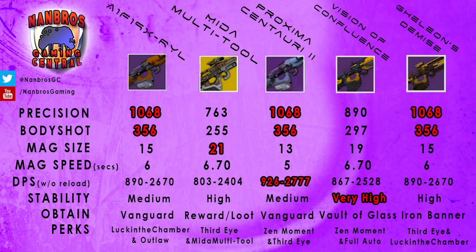Alright guys, that was part 1 of our scout rifle comparison guide. Preference goes to the Vision of Confluence for its solar damage, or Galleon's Demise for the added stats over the A1. Don't miss out on part 2 where we'll be testing the 5 remaining scout rifles and hopefully the new DLC scout rifle, the Hung Prayer. Subscribe or follow us at NambrosGC and we'll see you next time. Thanks for watching.